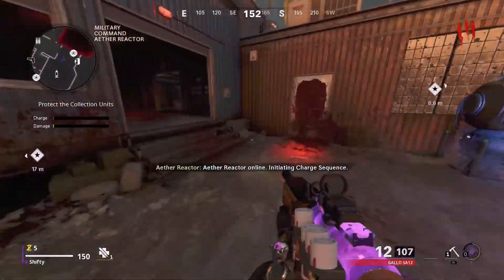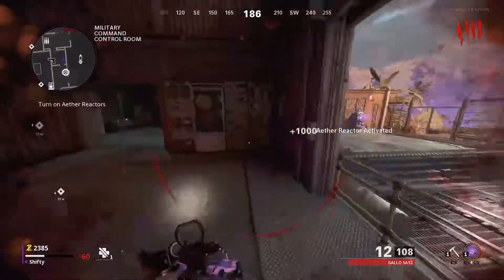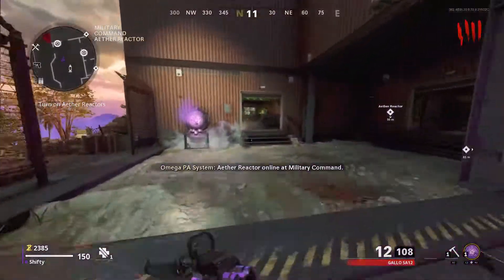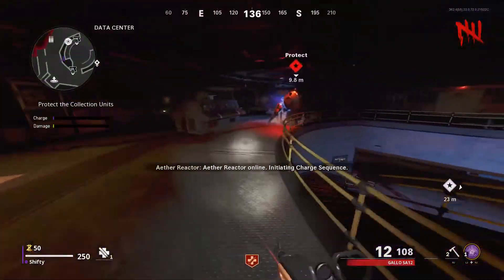Every zombie you kill, it just sucks their soul up. When you kill around 10 to 12 zombies, it'll cause a big explosion, and that's when you know you're finished. Then just go to the next Aether reactor and do the exact same thing. You just need points to open the doors — follow the purple arrows through the map and they'll take you straight to these reactors.